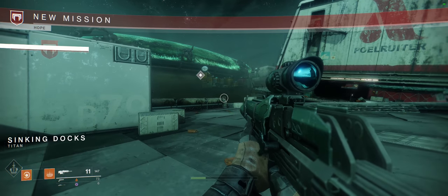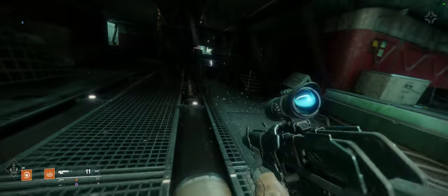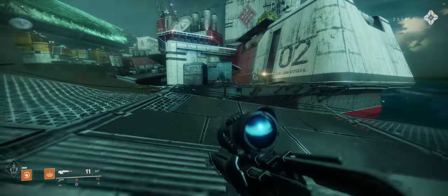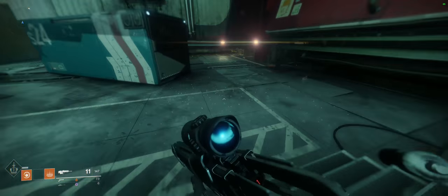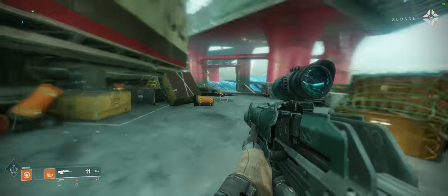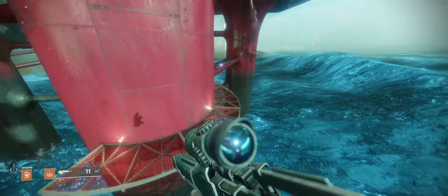Alright, here we are. New mission, new objective: secure the control center, which looks like it's straight ahead. We've already lost too many Guardians to the Hive — we can't secure this moon. 'We have our light back!' Deputy Commander Sloan: 'Guardian, we have a counter-offensive to plan. We need to get this station up and running — there's a fleet to press, Guardians to arm, and intercepted Red Legion transmissions to decrypt. Get to the station's control center. If the light really is with you, send the Hive back to hell.' Will do.